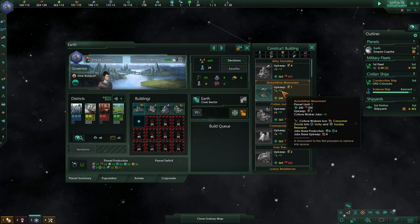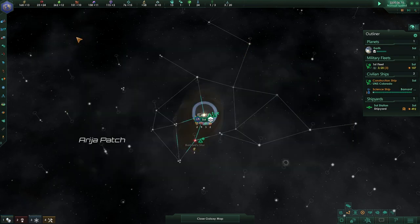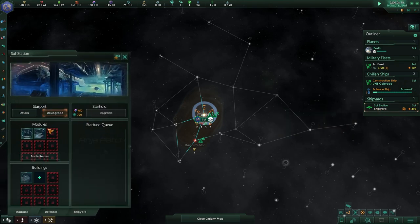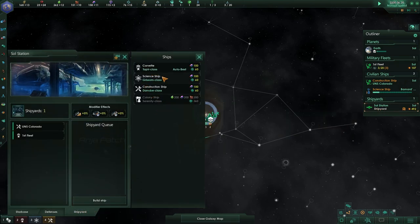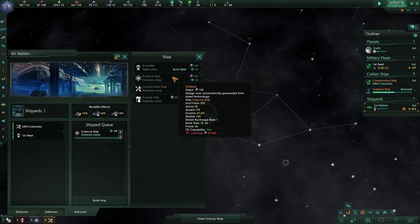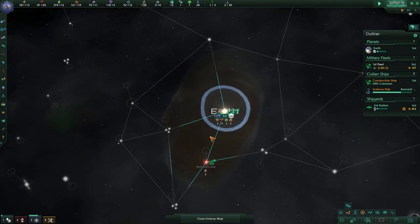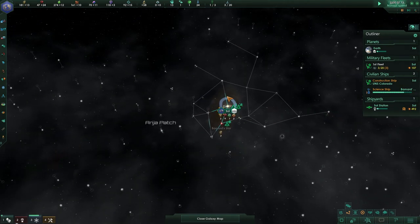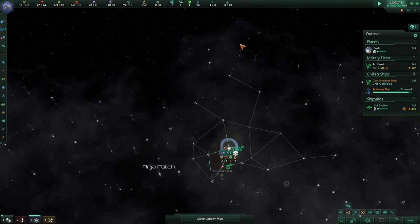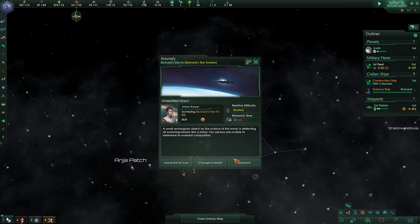We're already getting close. We do not have the minerals for another science ship — oh wait, they're not using minerals; they haven't been using minerals since version 2.0, which was ages ago. Let's go for another science ship, because by the time we get there we'll have 200. The other science ship I kind of want to beeline towards here to see if this system is closed.